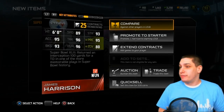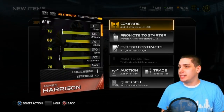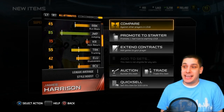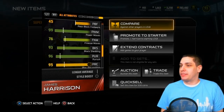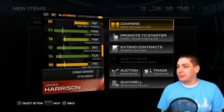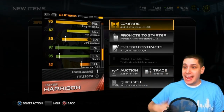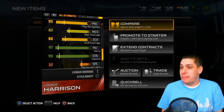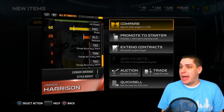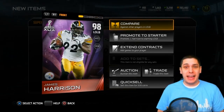Look at these attributes — 89 speed, very nice; 93 strength with 95 play recognition; he's got a ton of great attributes. He even has some that are underrated — high awareness, and his catching is decent at 75. Obviously a 96 tackle you'd expect from James Harrison. If there was a 'dirty SOB' attribute he'd probably be a 99, but he is a 99 on power moves, 93 block shedding, 96 pursuit, 95 play rec, and he's pretty good in zone coverage at 80. 67 in man, so you don't want him lined up against a tight end, but he can hold his own in coverage. He's got 99 hit power as well — definitely a very good pull.